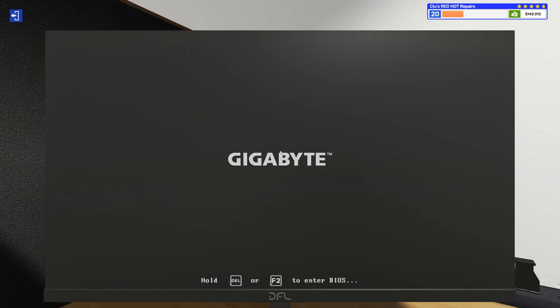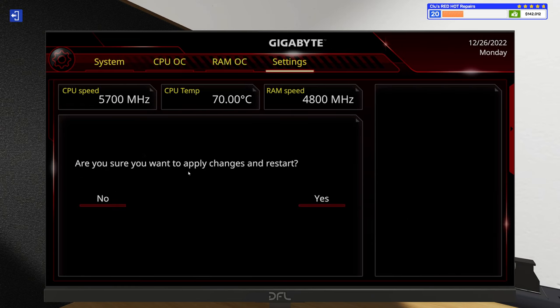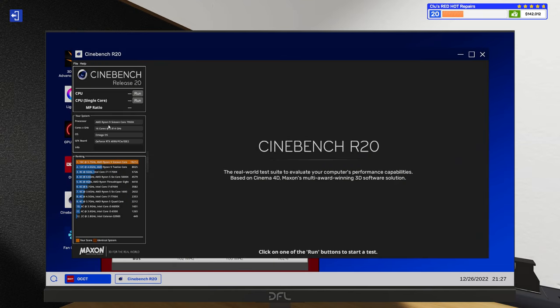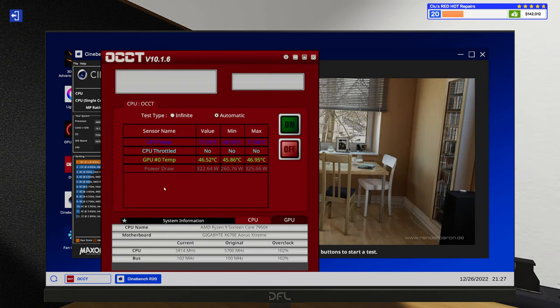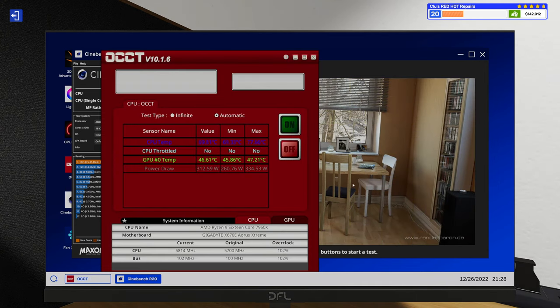Now let's go in with the AIO — the Kraken — and try the same overclock. With better luck, since this did much better running Cinebench — we were only at 78 degrees originally. We'll see how much the overclock makes temps go up. It actually ran cooler than our non-overclocked runs — interesting. We'll have to come back and apply a bigger overclock and see how we do.